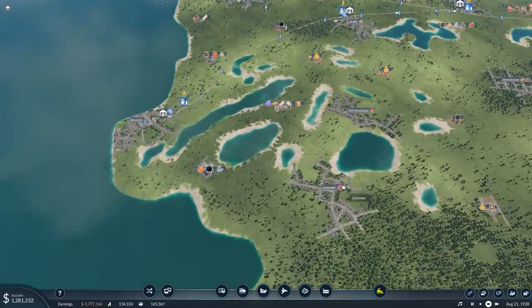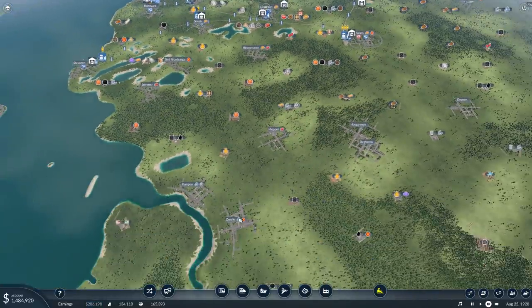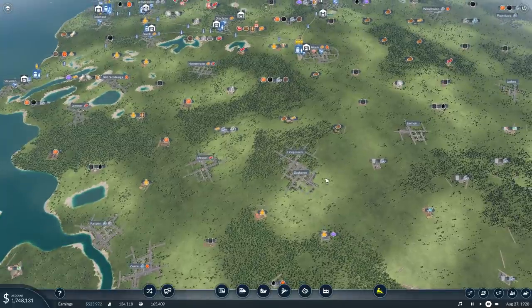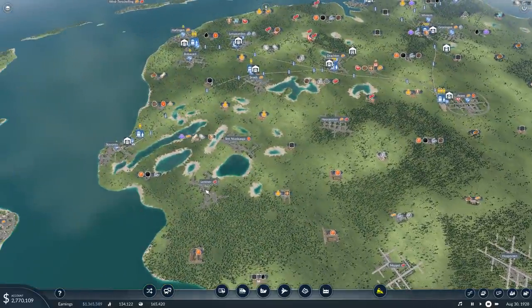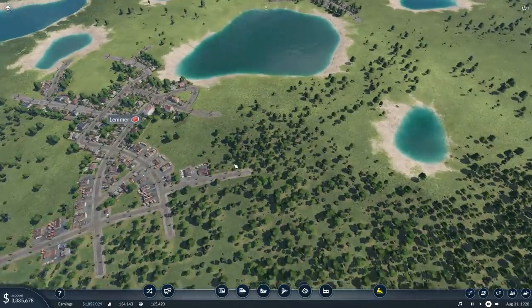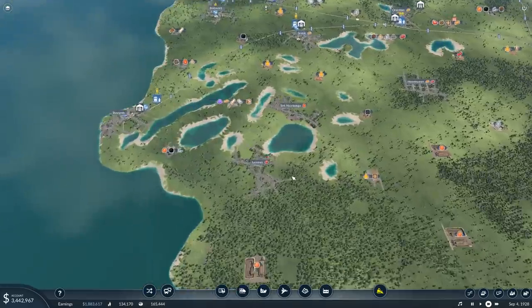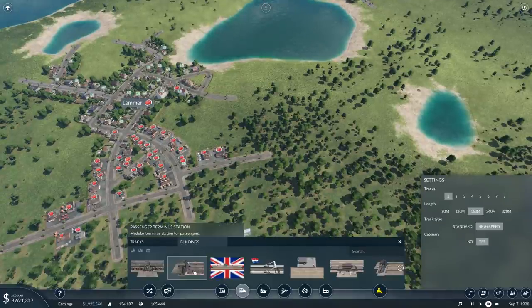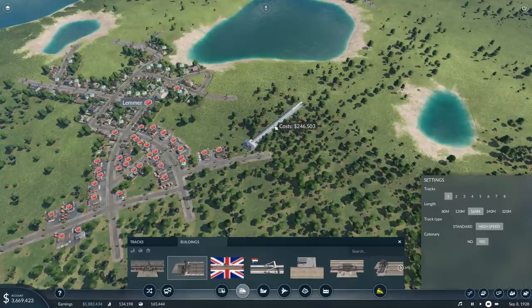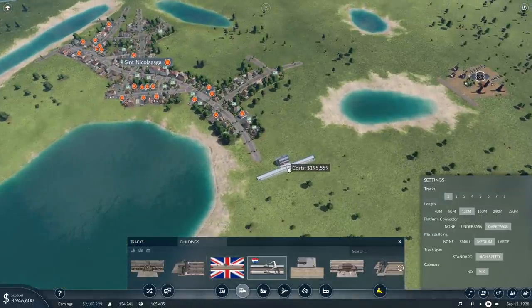Today's episode will revolve around this side here: Lemmer, St. Nicolaas Ga, and Heerenveen. These are going to get connected here, and we'll have another terminal slash hub here. I'm going to have one train station here, one there, one here, and then we're going to go into Osser. I'll also connect roads to make sure the towns grow even quicker. I won't connect a standard bus or tram at least between the towns — it's mostly so that people, if they really want to, can use something else than the train route I'm about to set up.